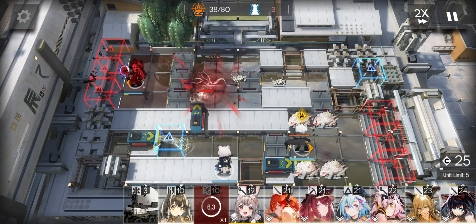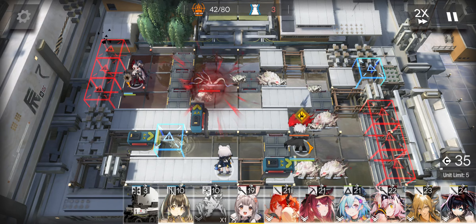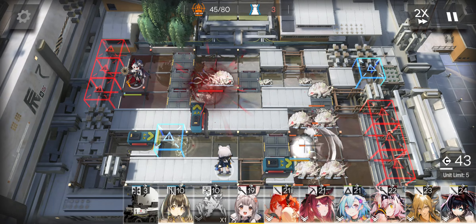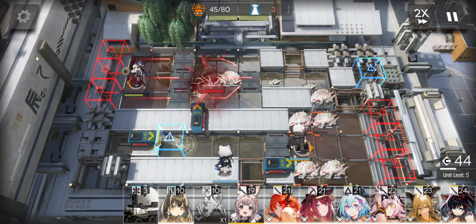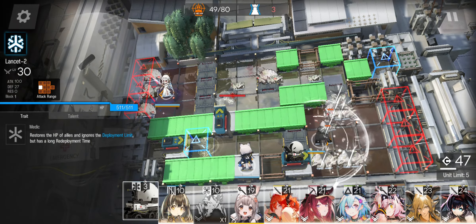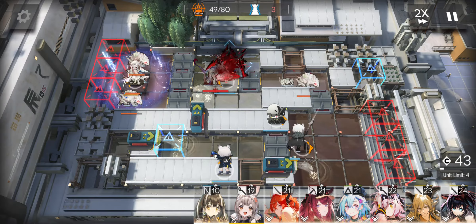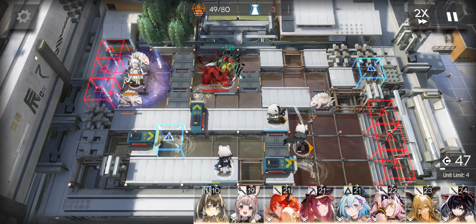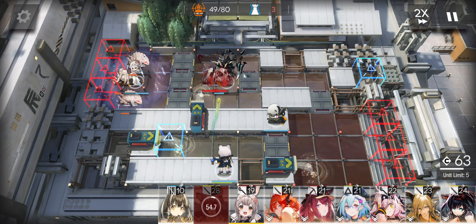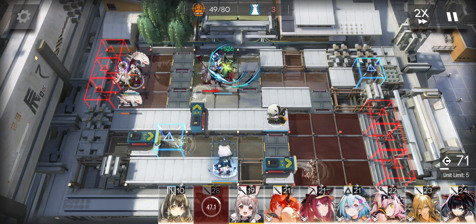Wait a little bit until you see the big one come around. Place Lancet 2 around this time, then retreat Silver Ash and use the monster skill as fast as you can.